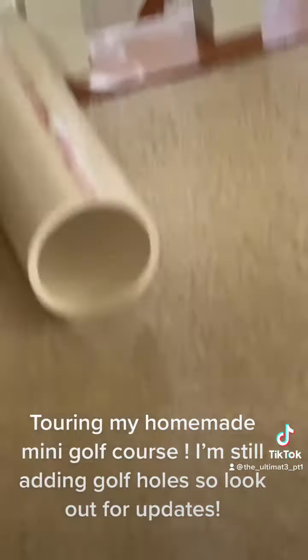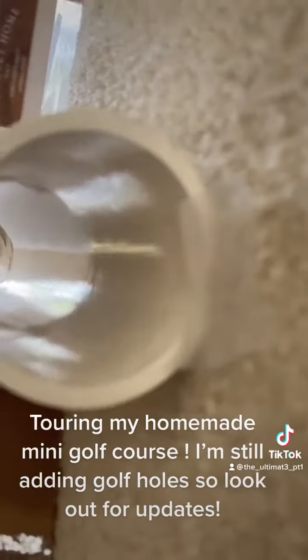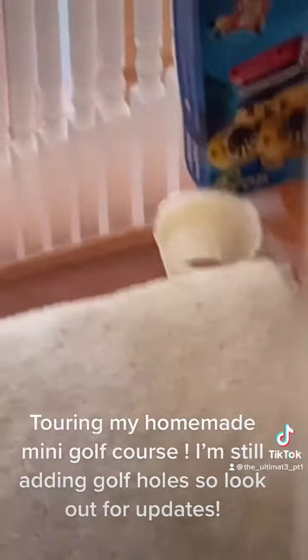Hole four is a pretty difficult hole. You start here and try and hit the ball into the pipe. The pipe leads to another rail that'll dump you out onto the landing, and you also aim for the same hole right there.